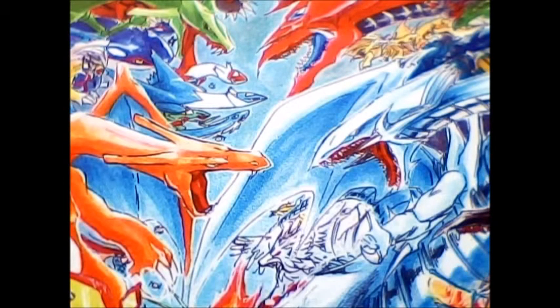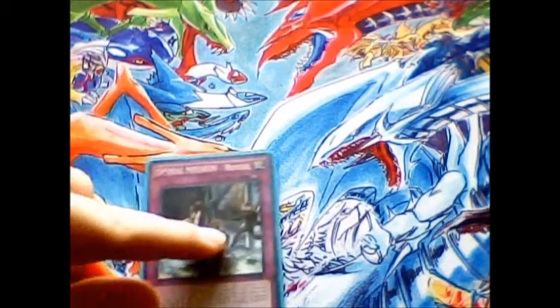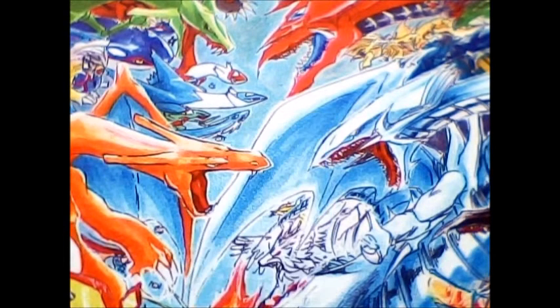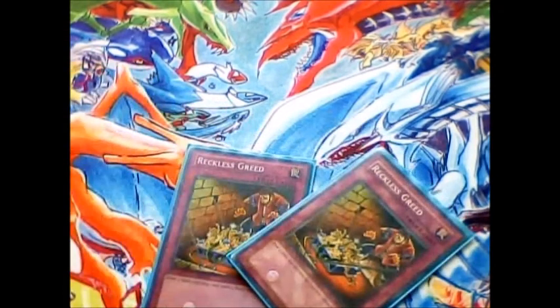Let's go ahead and get into the traps. I run 1 Spiral trap card, and that's 1 copy of Spiral Mission Rescue. It's pretty nice in order to get those Spirals back to your hand while it's on the field, and then once it leaves, I can go ahead and banish it and get another, or Special Summon another from the Grave. Adding to that draw power, I ran 2 copies of Reckless Greed. I found it actually works alright in this deck because I'm searching the deck constantly with all the other card effects, so missing 2 draw phases usually isn't too bad — especially if you have all the pieces you need, and you can OTK off of that sometimes.